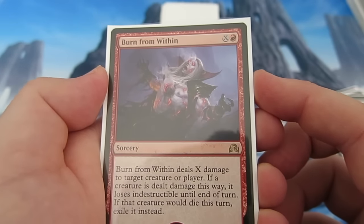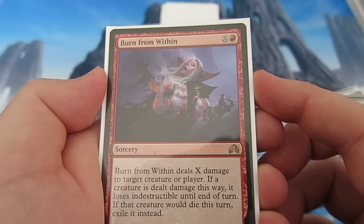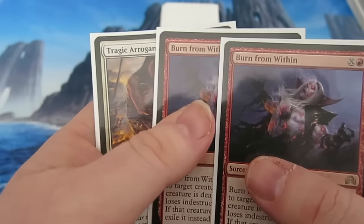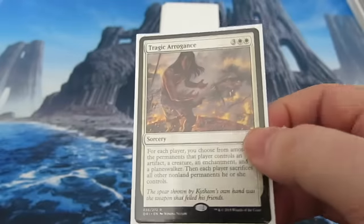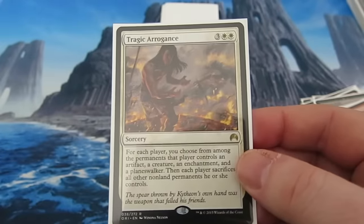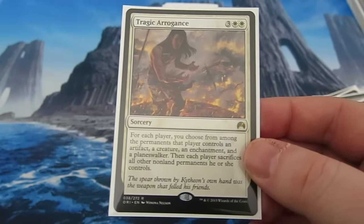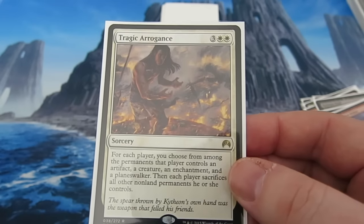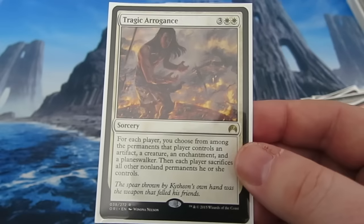From the new set, we're trying Burn from Within — an X spell that deals X damage to a target creature or player. If a creature is dealt damage this way, it loses indestructible until end of turn, and if it would die, exile it instead. We've got a couple of those. And a one-of Tragic Arrogance — if they swarm the field you can cut them down, leaving each player with just one creature, one enchantment, and one planeswalker.